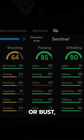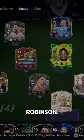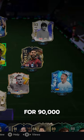Welcome to Baller or Bust, where we test FIFA cards so you don't have to. We've got Totes Robinson, acquired via the market for 90,000 coins.